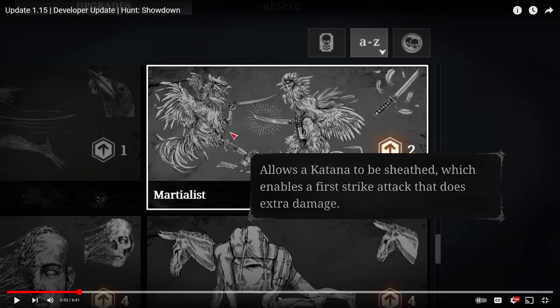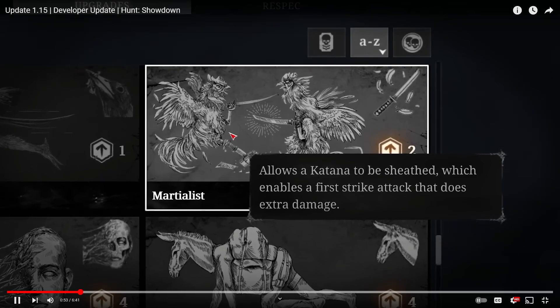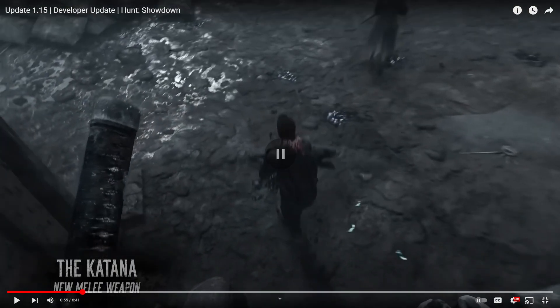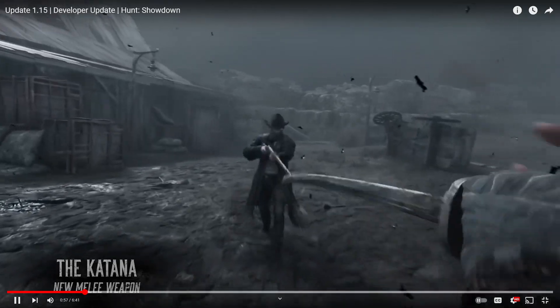There's a hidden draw technique trait, but I really don't like that this perk only applies to the Katana. It wastes a slot that can only be used on this one weapon. The unique first-strike attack from the sheath does increased damage with a white arc.